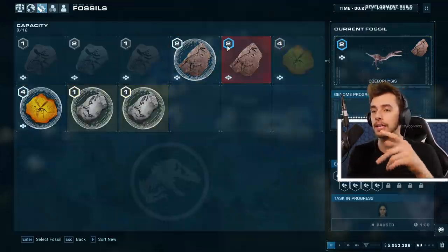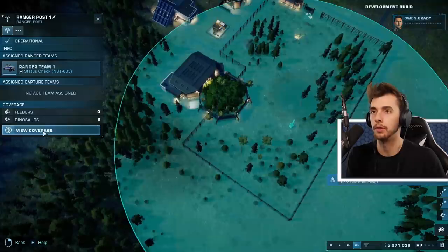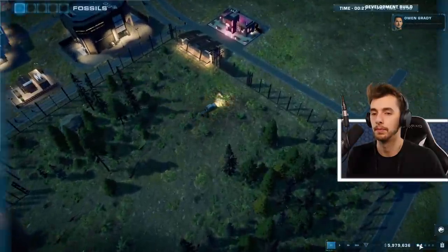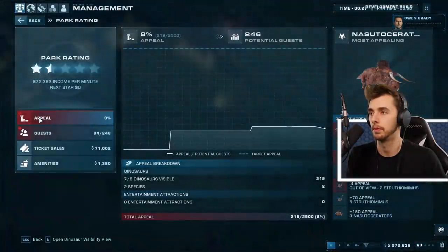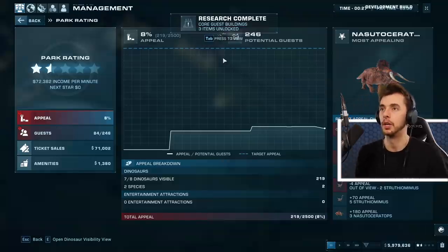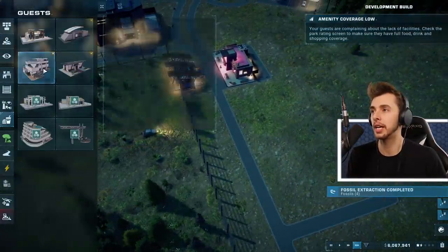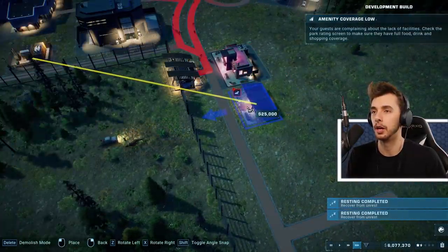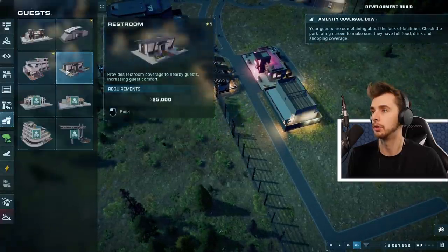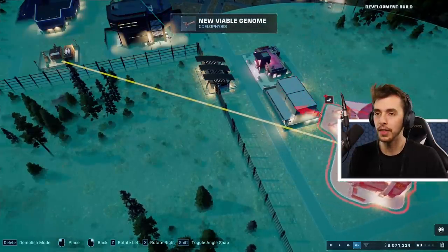We focus on the guests the way we focus on the dinosaurs - this park will be a runaway success. Research complete: core guest buildings, three items unlocked! I'm going to focus on the guests for a second. We've got all the amenities - we've got toilets! Let's get a restroom and a small hotel.